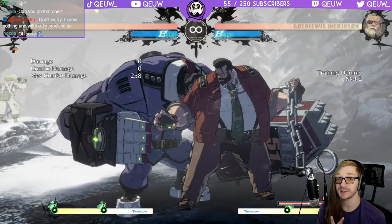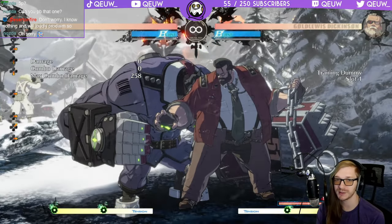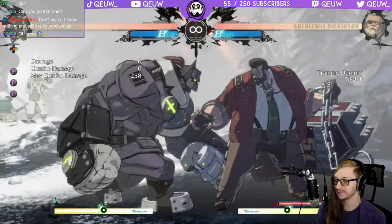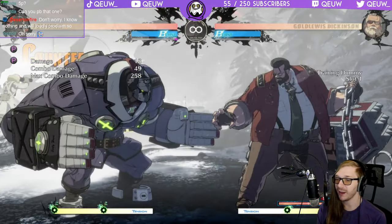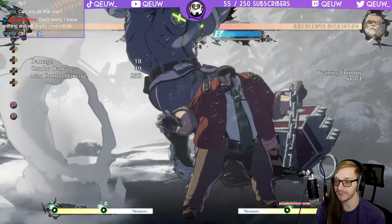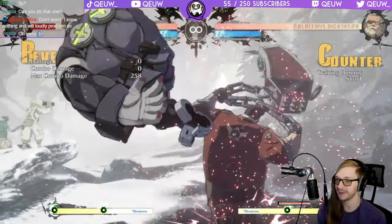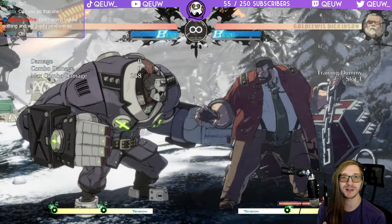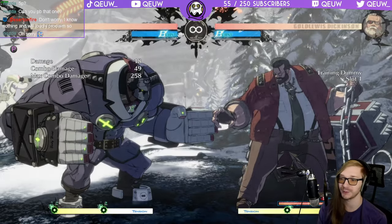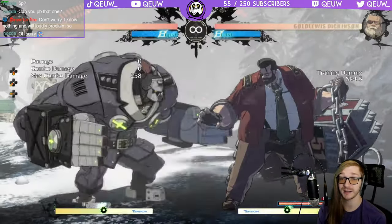There are two Behemoth Typhoons that have very odd frame data where you can actually interrupt them. 268 - you can jab in between these two hits. However I can't get the command throw to work. Command throw and jab are both five frames and I have no idea why it won't work - it will say reversal and I still won't get the command throw. But jab works, so just know if you're that close you can jab that one.